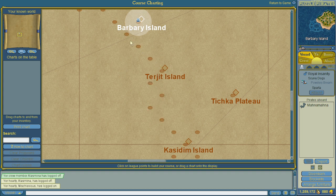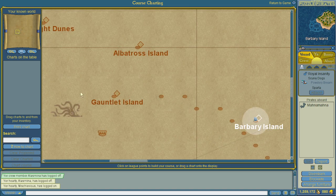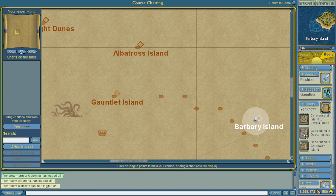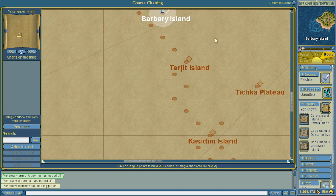At any time, at any league point, you can click the 'Clear Charted' button which will remove your charted course and you can chart to whichever island you can reach. For example, I do not know all the league points between Barbary and Gauntlet, so I can't go there. For the most part you're going to learn league points from maps, however as you do duty navigation you have a chance to memorize league points so you never need a map again. There's also a lovely 'How to Chart' button if you ever get stuck.